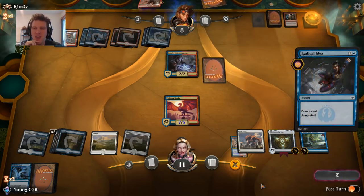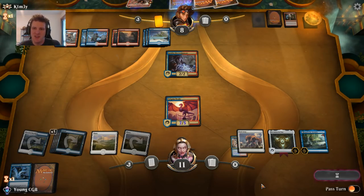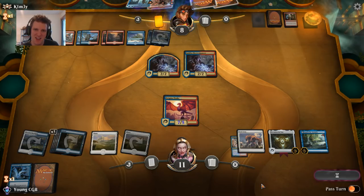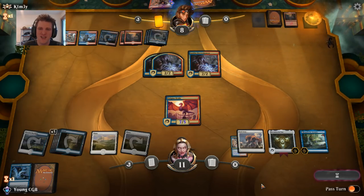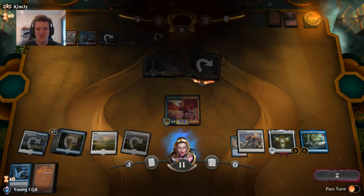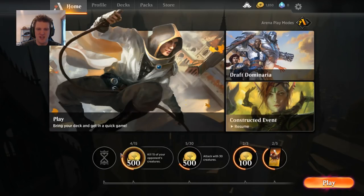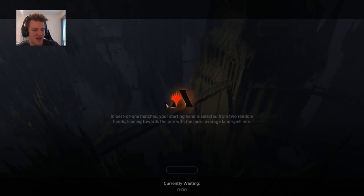Our opponent had a cool idea discarding Shock — they really missed lethal that turn. Quasi-duplicate an Electromancer. Double-quasi-duplicate an Electromancer — one card left though. Did they have a Lightning Strike? Yeah. I'd probably let that damage through and not risk it even when they say good game. I don't trust it. Did it! Now we can get back into our Constructed Event and play that Dimir deck which is sitting at five wins and one loss and see what rewards we can get.